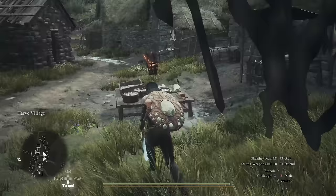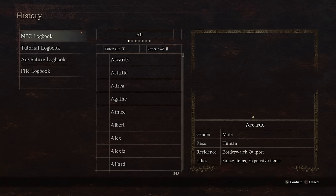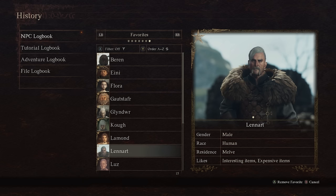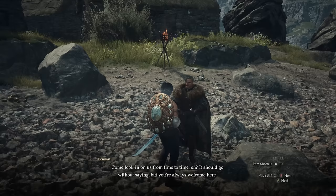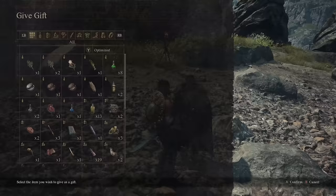The second way to fix these not dropping is by giving gifts. If you check your NPC logbook, you'll see that every person you meet has things they like, be it interesting items, beautiful items, expensive items, etc. This acts as your rough guide for what to give to each NPC. And the way it works is that each NPC's affinity will only increase from the first gift you give them per day.